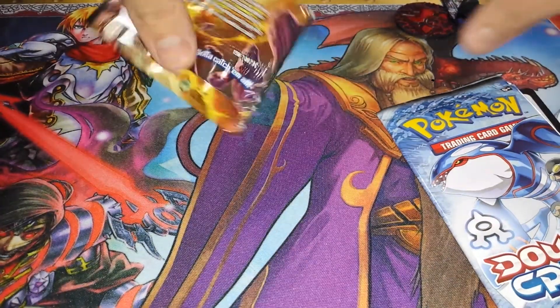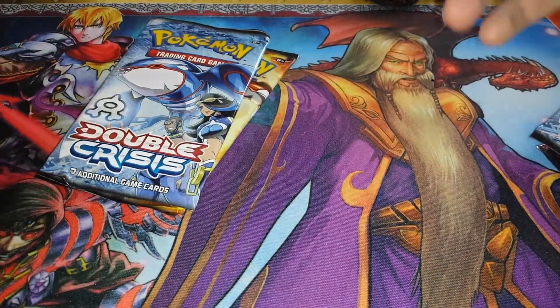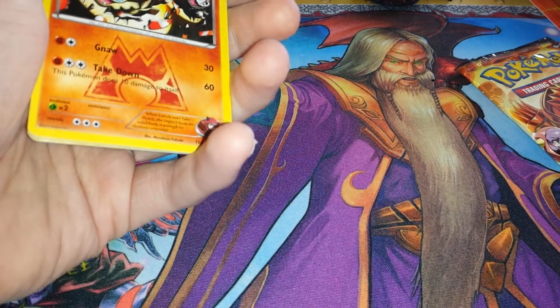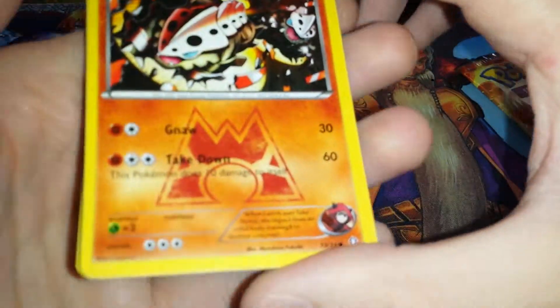It's a checklist of all 34 cards in this set. Let's begin. Seven cards in each booster pack. It costs $25 for both sets, so it's $12.50 each.